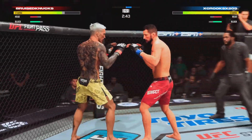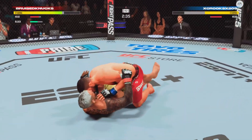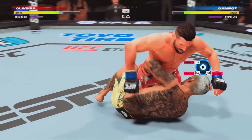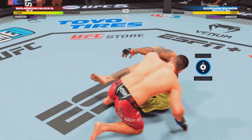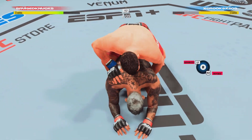It's one thing to land a hard shot. It's another thing completely to land a perfect shot — that was a perfect shot. Attempting to go for the leg now — that heel hook looks tight! He escapes, he got out. Wow, that is great submission defense.